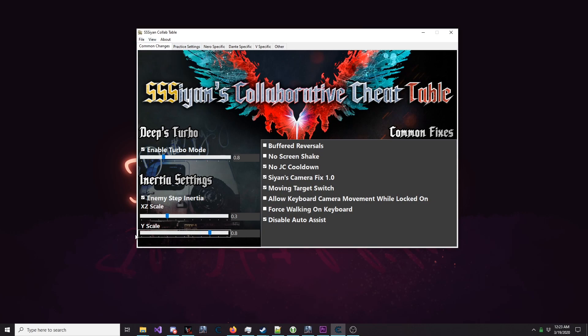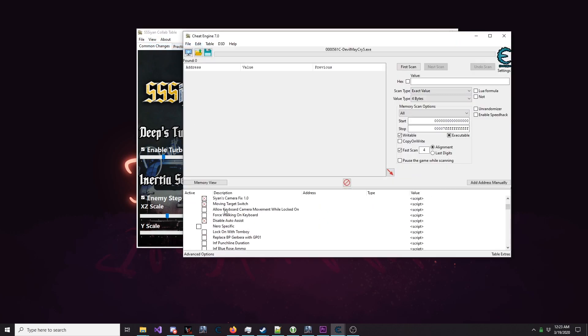People familiar with the cheat table may notice certain options missing, or further customization not being available. This UI is a work in progress, so by clicking on View, then Show Legacy Window, you'll be able to access the old table and customize it to your heart's content over there.